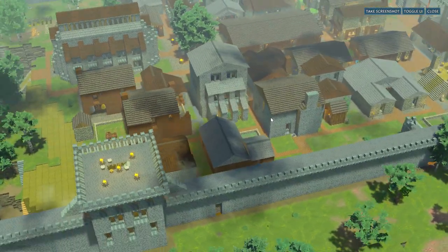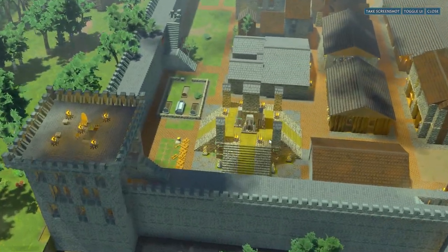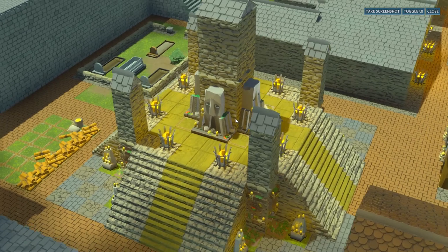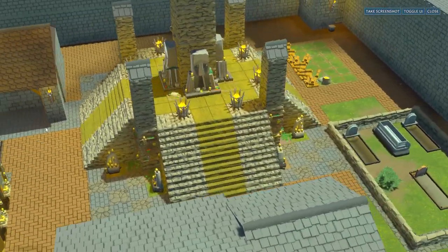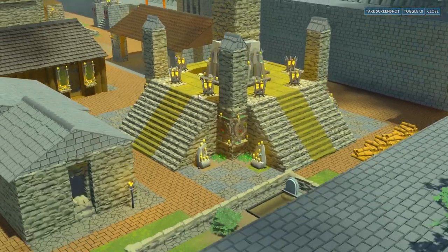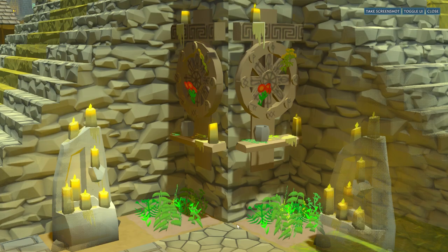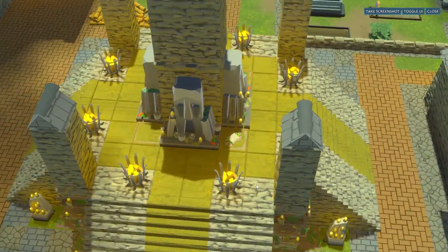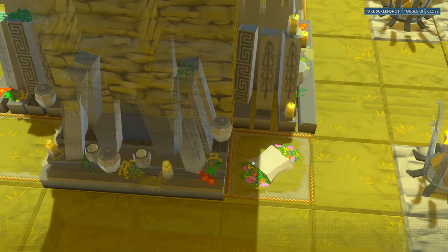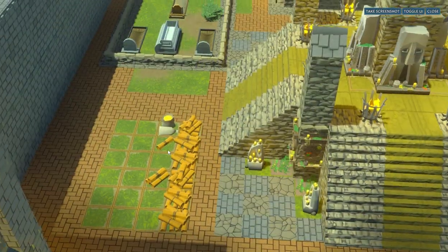Let's dive into the settlement proper. The first eye-catching thing is a religious monument — I simply love the design with its mix of materials, multiple stairs, candles and micro details like herbs growing in the corners below the religious wall decorations. Another such detail is stockpiles on all four corners next to shrines, acting as offering places for harvested herbs. Outstanding!